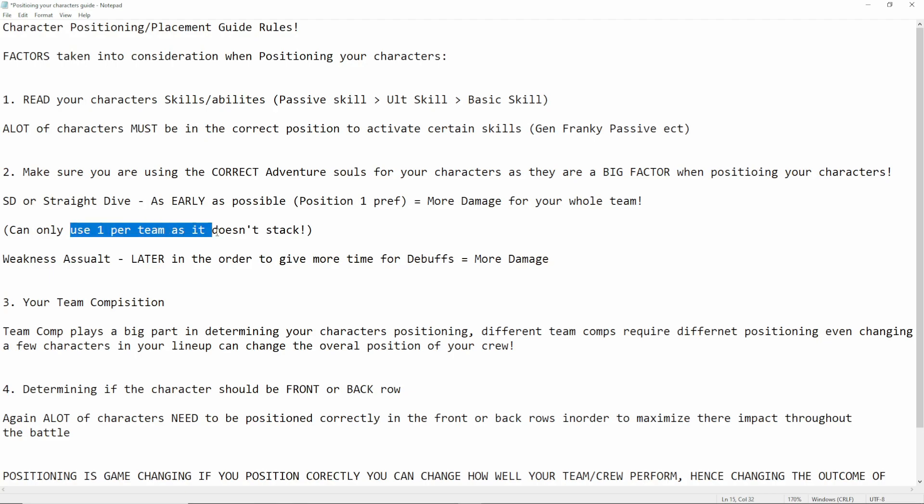If you didn't know, you can only use 1 Straight Dive Adventure Soul on 1 character per team. It doesn't stack - you can't have Straight Dive on 5 characters and have it all stack. It does not stack. You can only have 1 per team. So position 1, preferably for Straight Dive. The next Adventure Soul we're going to go over is Weakness Assault. You kind of want to use Weakness Assault later in the order of your team to give more time, so you can output more debuffs so that character can deal more damage. You mainly want to give this to a damage dealing character - like maybe SD Law - and you want to use them in the back row. Make sure you're using the correct Adventure Souls.